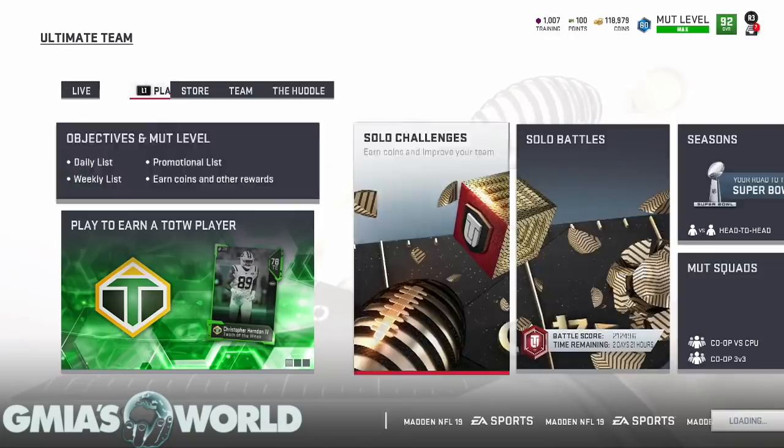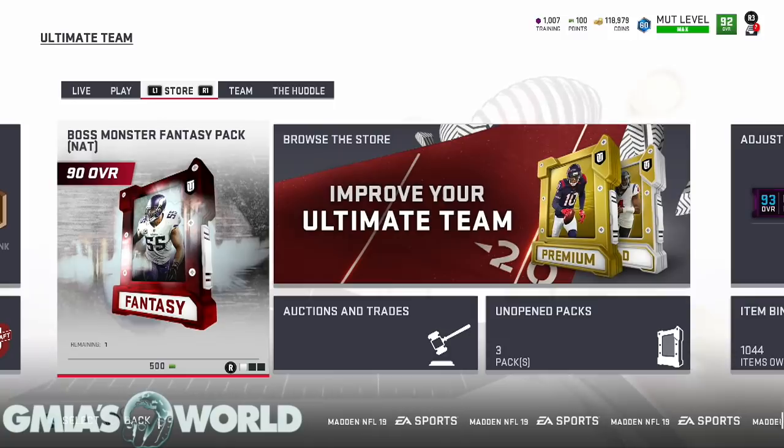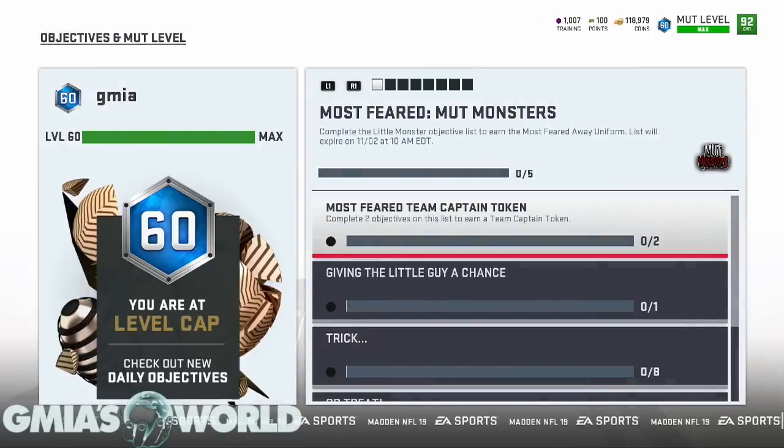You can also get a Boss Monster Fantasy Pack for five dollars NAT, and what it does is give you one of any of the 10 non-auction, non-tradable monsters - you can't sell it or auction it, but you can use it on your team. So any of the 10 you can get for five dollars. EA is just trying to get bank because some of you are going to do that specifically for the players.